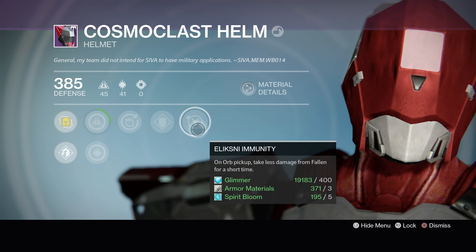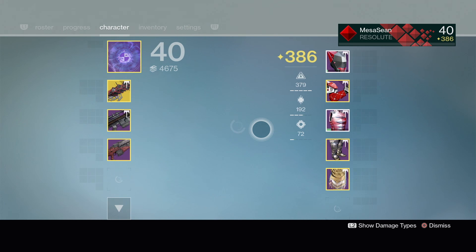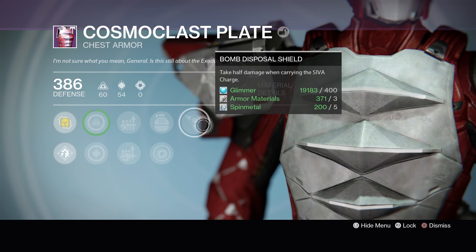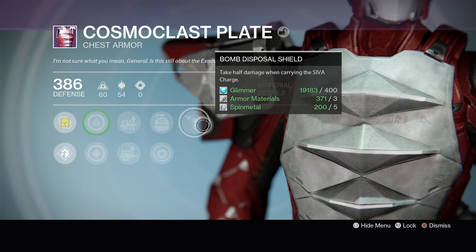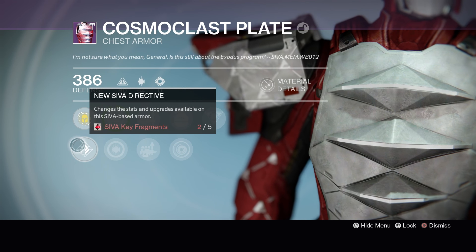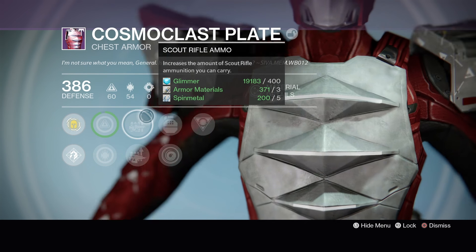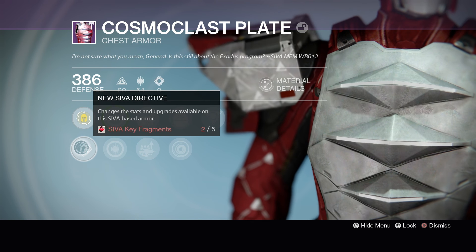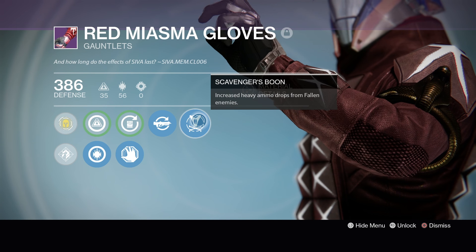On the helmets, they have a perk where on orb pickup you take less damage from the fallen for a short time — I don't really see how useful that's going to be, but we'll see. On the chest pieces, you're going to take half damage when carrying the SIVA charge. On every piece of raid gear, you can re-roll the stats for five SIVA key fragments. That's why you've got to be careful — do you want to re-roll stuff, or do you want to make a SIVA key for ten key fragments? You want to make a decision: do I want to burn a key here or not?